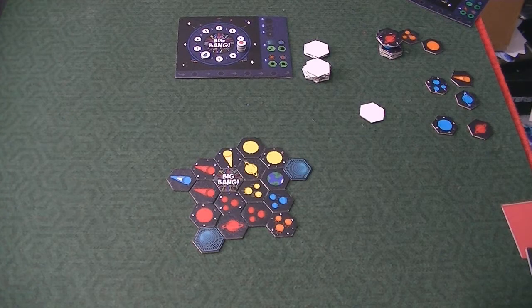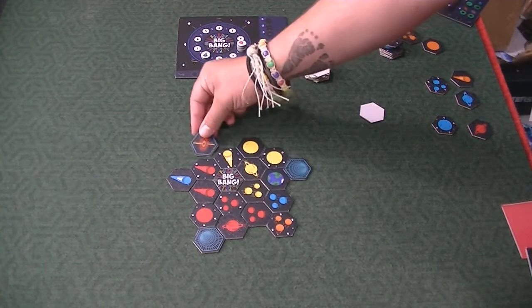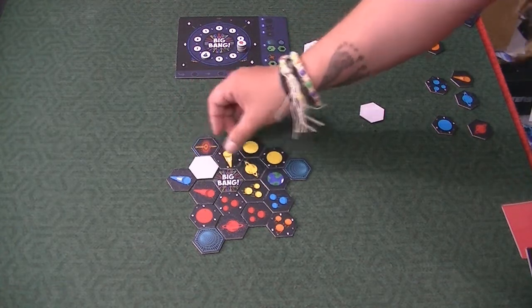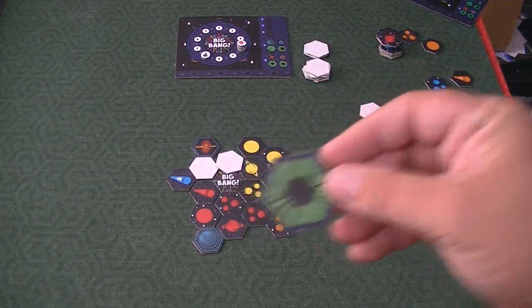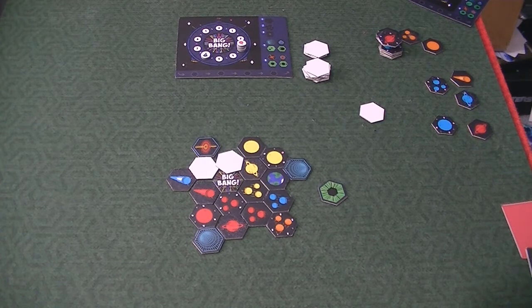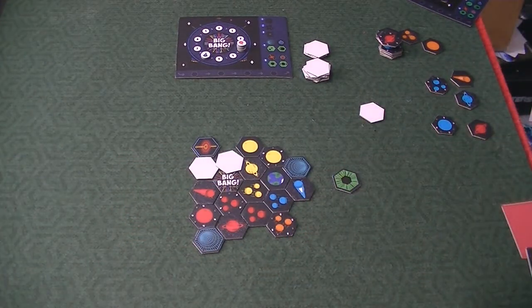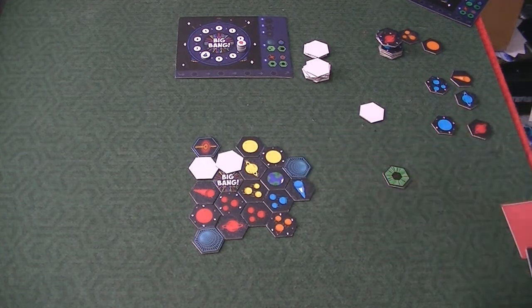You also have black holes. If you place a black hole on the board, it immediately destroys the things next to it and you flip over those adjacent tiles. If you place anything next to a black hole, it immediately destroys those tiles. There's also a hyperspace tile — if you play it, it allows you to take a tile in one location and move it to another valid location. Note that the hyperspace tile doesn't go on the board — you just play it for its special ability.